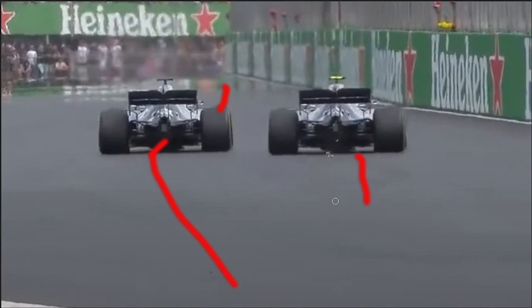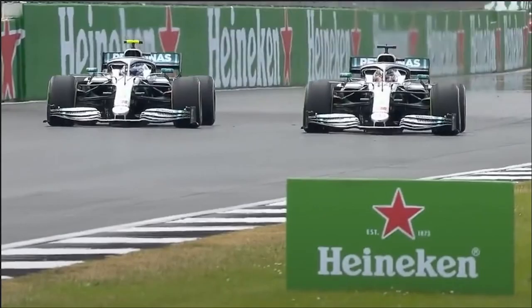This is where defending can go wrong because Hamilton has placed his car in the middle of the track, which allows Bottas to go either way. That said, putting your car in the middle of the track is probably one of the best ways to defend - if they go outside you can force them out, if they go inside they're going to go wide and you can cut back. However, Hamilton has been too nice to Bottas and left him a lot of space, and Bottas eventually wins that position back.